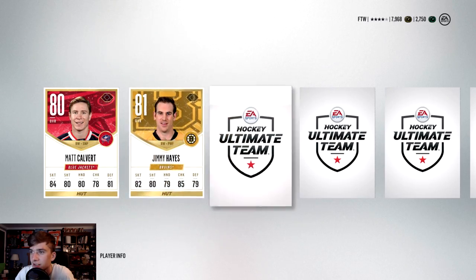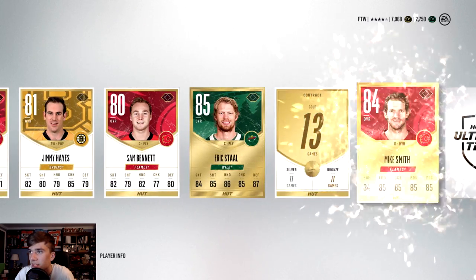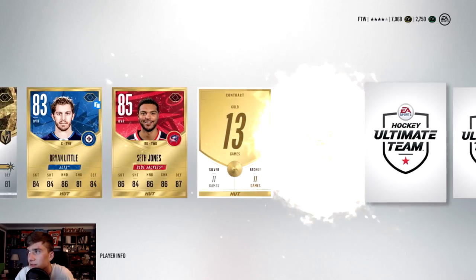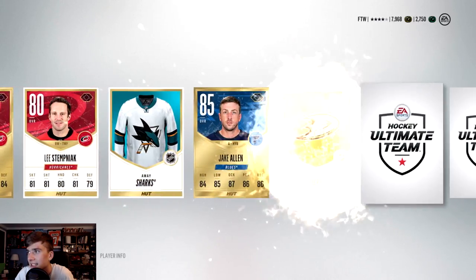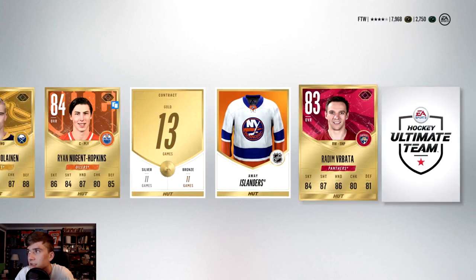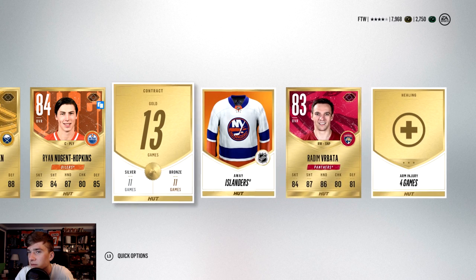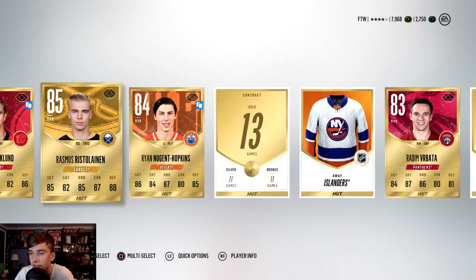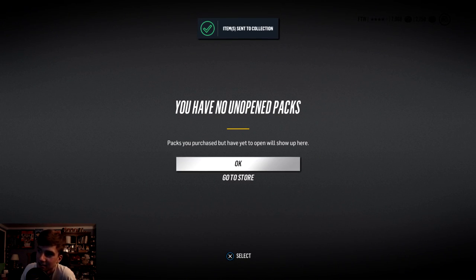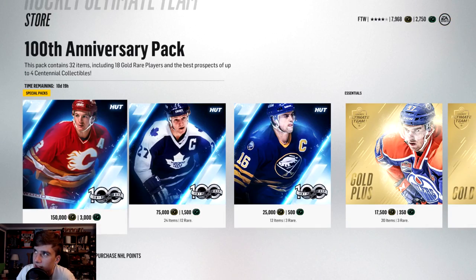Matt Calvert, Jimmy Hayes, Eric Staal — I have yet to pull a legend, still waiting for that day to come. Jay Gallin, another Nugent Hopkins, 85 Ristolainen — man, nothing that great. Only worth 2,700 coins.